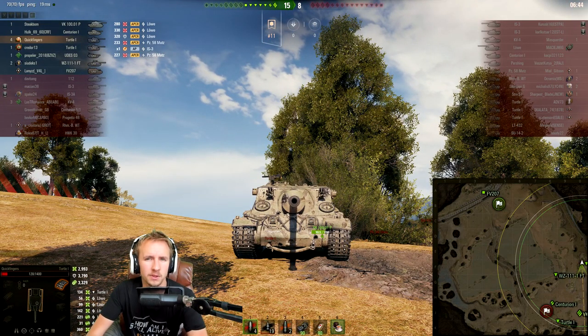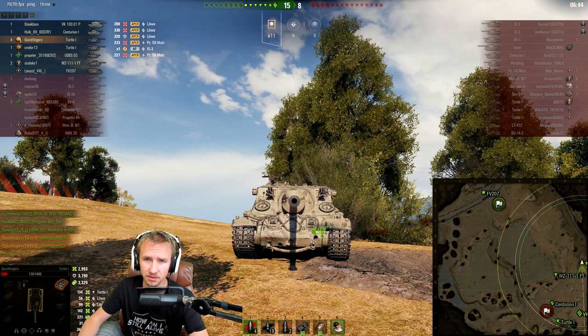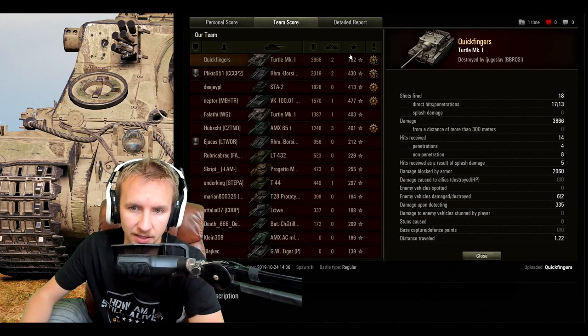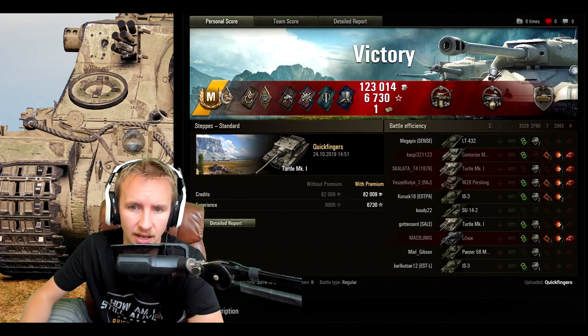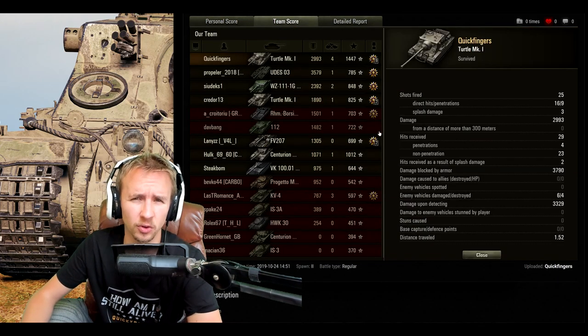That was pretty much the classic Turtle game — get in position, use your armor, use your DPM, use marksmanship, and don't just dab the 2-key; actually aim at your opponents. Do that without slathering out gold rounds and you'll get some fat rewards. Our first game on Tundra earned a High Caliber for 3,800 damage dealt, 103,000 credits profit in defeat thanks to the Courageous Resistance bonus, and without firing many premium rounds.